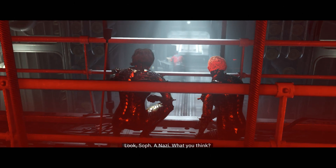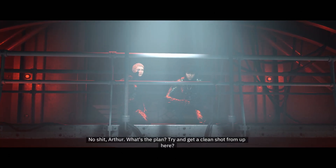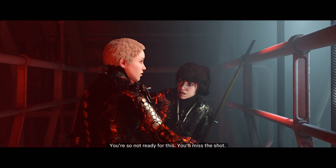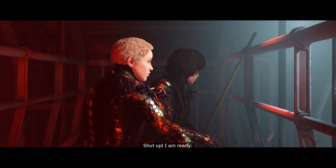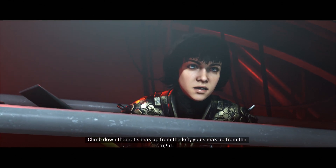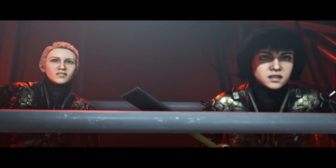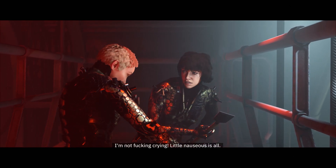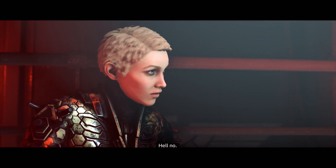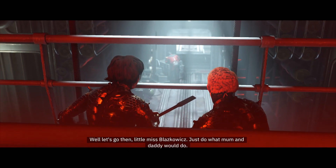The girls spot a Nazi. Soph asks who's going to kill him — they plan to get a clean shot from up high, but it's decided they should get up close instead: 'Climb down there. I sneak up from the left, you sneak up from the right. Corner him and kill him.' One sister feels a little nauseous. 'You could have flaked out on me?' — 'Hell no. Let's go then, little Miss Blazkowicz. Just do what Mom and Daddy would do.'